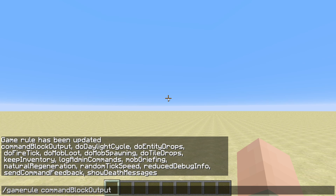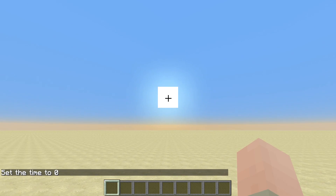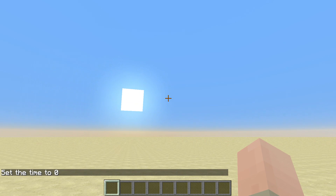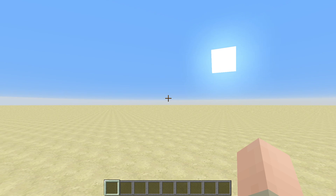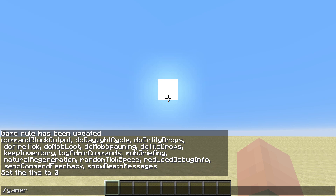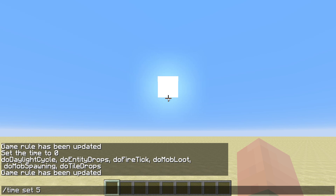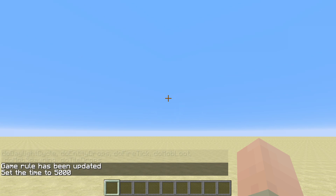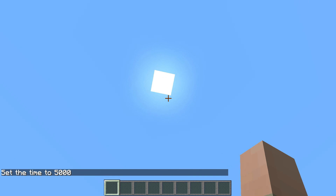The next one is way more important: doDaylightCycle. I've seen so many people using the time set command over and over as the sun moves along and it starts getting dark. But that's not how it should be in your creative world. You can basically stop the sun by doing slash game rule doDaylightCycle and setting it to false. Then you can set the time to any point you want — I often do 5000, which is kind of midday. That's how I set up my worlds most of the time for creative.